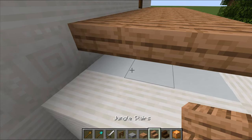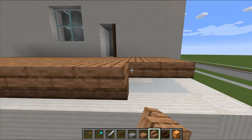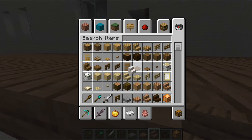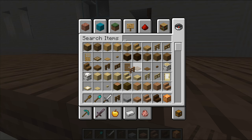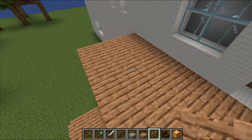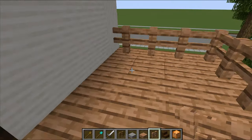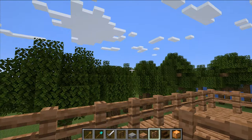We're just going to make it look like it's been built supported on something, just to fill in that gap. Do I have a jungle fence? I do have jungle fence! Perfect — that can stand on that. It's like I knew what I was doing sometimes. There's their little balcony looking out at trees.